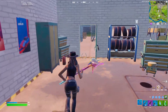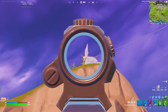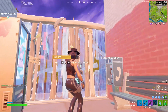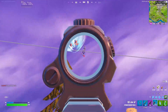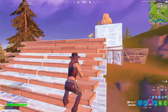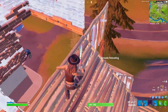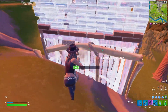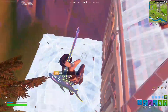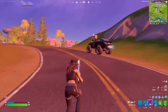Coming in second best for no-build would be the auto shotgun — exactly like I said, it works like the tag shotgun but worse. However, in no-building there's no real counter to it, so it can win against SMGs. Coming in as the best shotgun in no-building has to be the drum shotgun. Every player who pub stomps and gets crown wins in no-build runs the drum shotgun, because as soon as you're in someone's face and they can't build, you are guaranteed a kill.